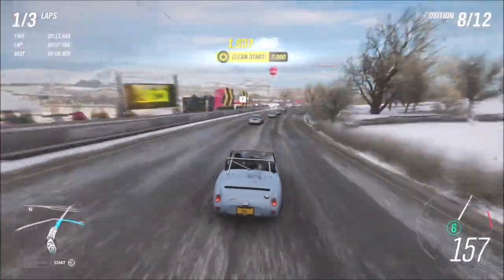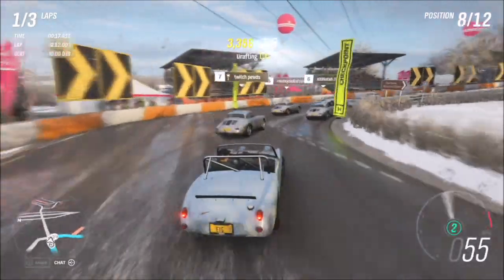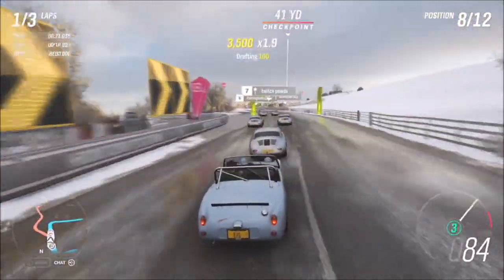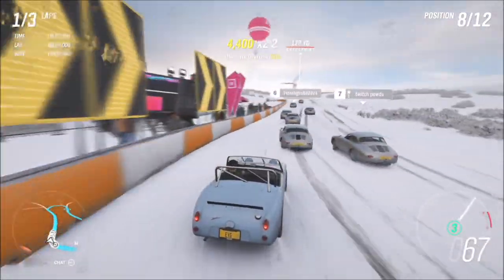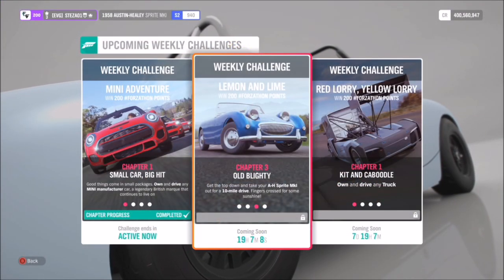You don't have to be ultra close but you have to be close enough for the drafting skill to count, and there are four stages to the drafting skill as with almost every other skill in the game. As you can see, I've got five literally within the first 20 seconds of the race, so it's super easy to do and it won't take too long at all.